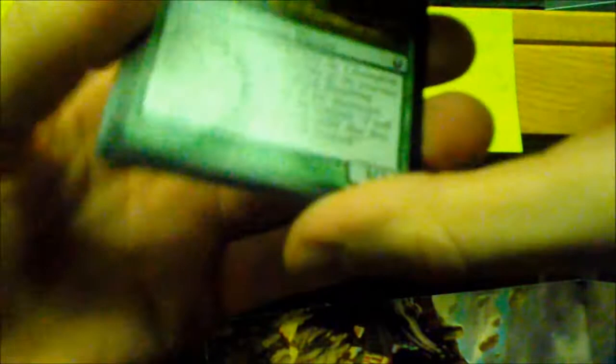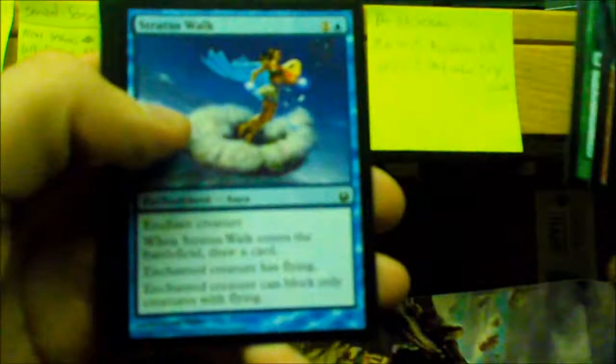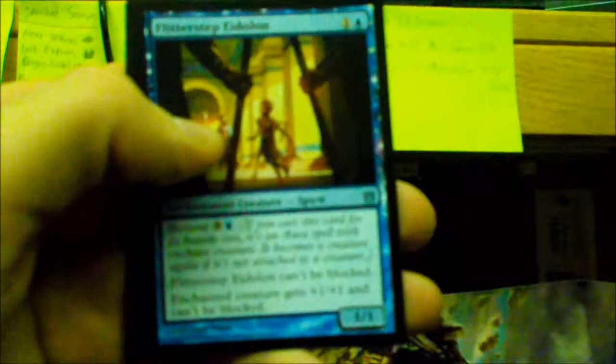Pack four: Swordwise Centaur, Epiphany Storm, Hold at Bay, Marshmist Titan, Nyxborn Wolf, Nyxborn Rollicker, Kerametra's Favor, Stratus Walk, Nyxborn Shieldmate, Feral Invocation, Tromokratis. First uncommon is Unravel the Aether, Graverobber Spider, Flitterstep Eidolon. Our rare is a mythic — Chromanticore! For all those five-color decks. Mountain and a tip card.